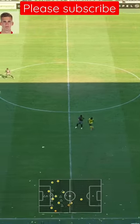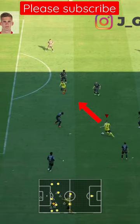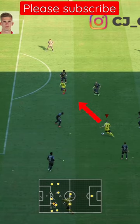Hey guys, welcome back. In this quick scenario, we're gonna learn how to lob a pass to a player. To lob the pass, you need to find space first — once you have the space, you simply need to execute the move.